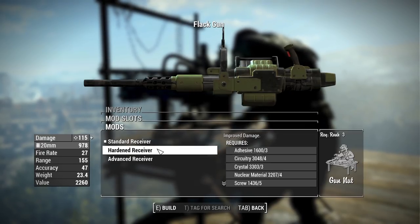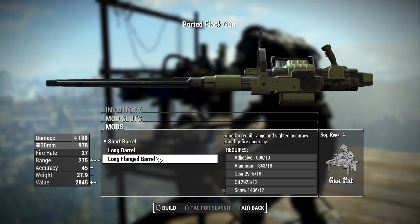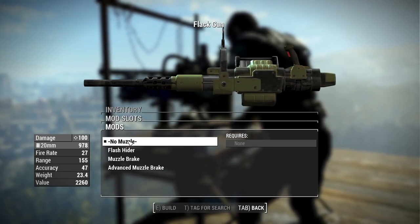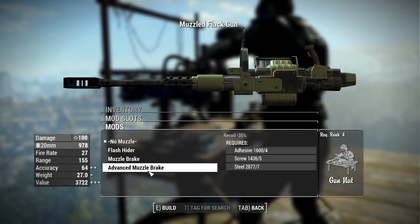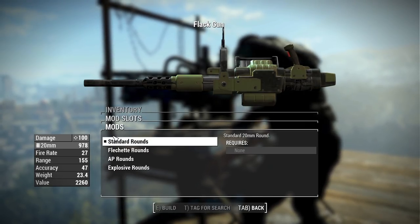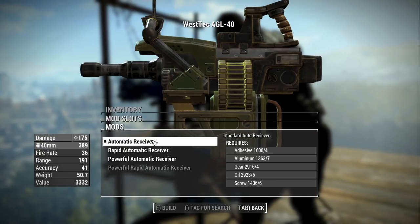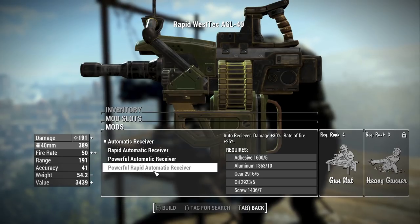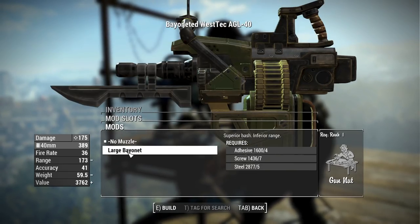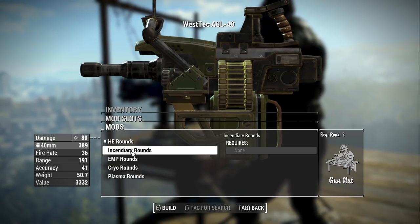The Flak Gun has different options: receivers are standard, hardened, and advanced. Barrels are short, long, and long flanged. Sights include standard sights and a reflex sight. Muzzle options: none, flash hider, muzzle brake, and advanced muzzle brake. A ballistic shield is available, along with damage modifiers, and rounds include standard, flechette, armor piercing, and explosive. For the AGL 40, receivers are standard automatic, rapid automatic, powerful automatic, and powerful rapid automatic. Barrels are short and long, sights are iron or reflex, and there's a bayonet option. Damage modifiers are available, and grenade round types include high explosive, incendiary, EMP, cryo, and plasma — lots of variety.